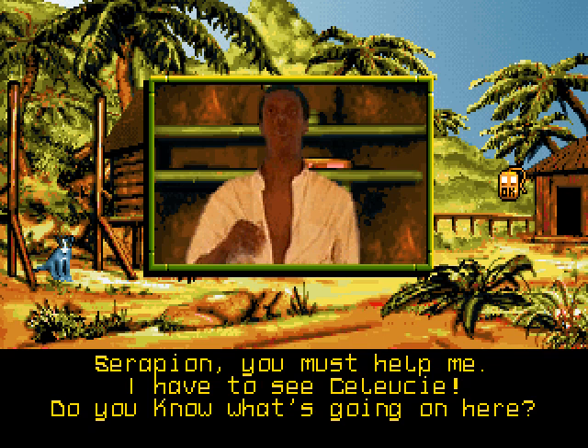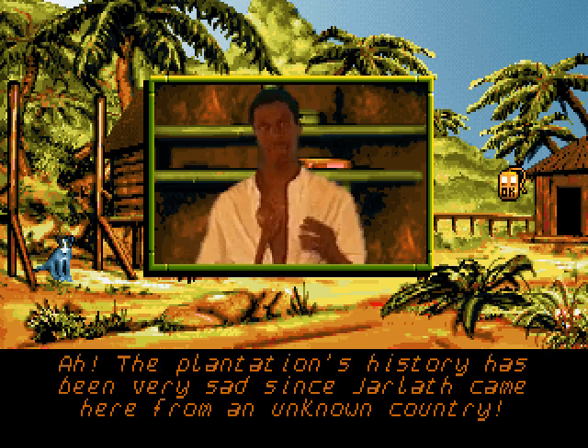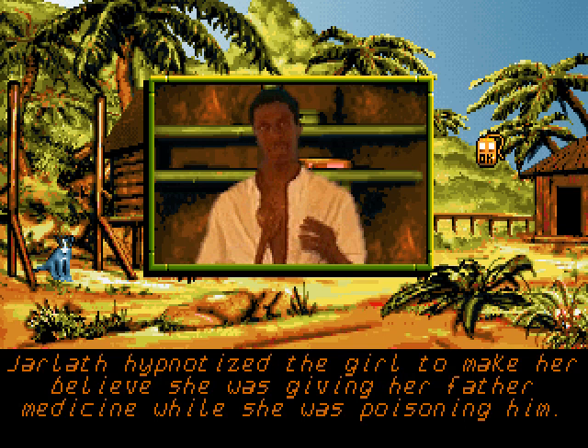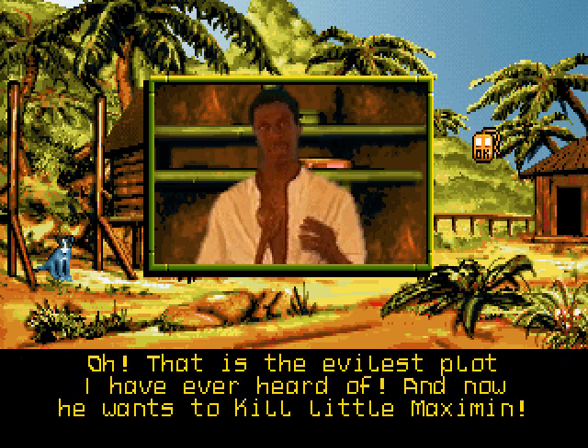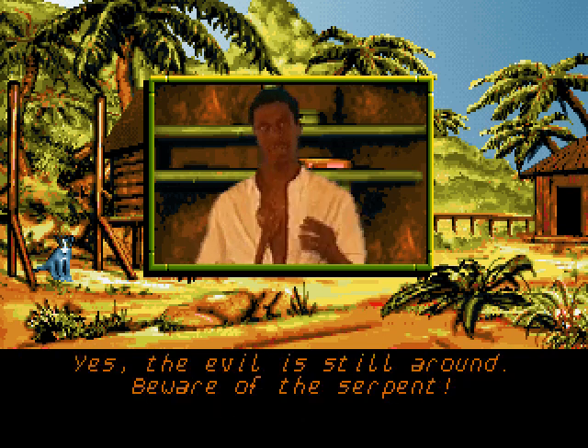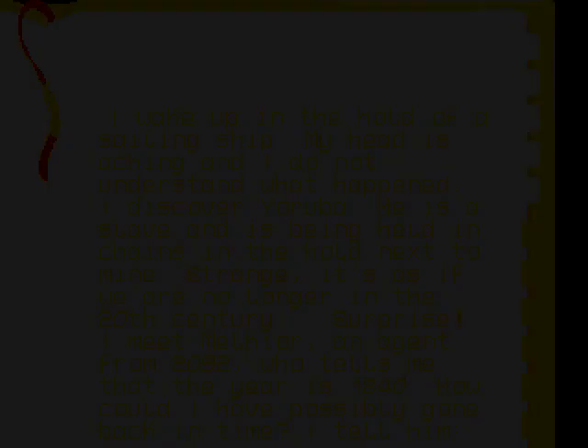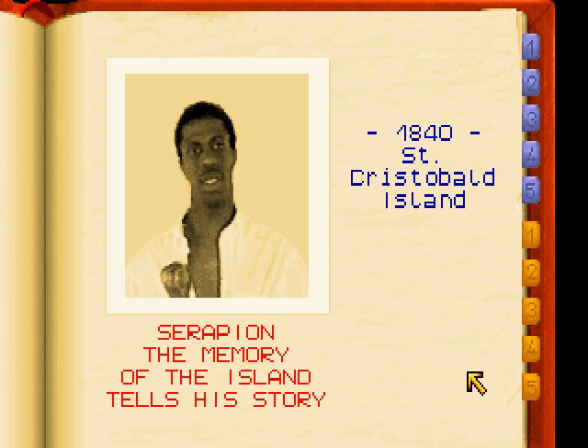Serapion, you must help me. I have to see Celusie. Do you know what's going on here? The plantation's history has been very sad since Charlotte came here from an unknown country. Since you gave me back my voice, I will tell you everything I know. That is the evilest plot I've ever heard of. And now he wants to kill little Maximin. Yes, the evil is still around. Beware of the serpent. The serpent? What do you mean? Got another note — it's just a dialogue with Serapion. The memory of the island tells his story. Is he literally some kind of personification of the memory of the island? I have no idea what's going on.